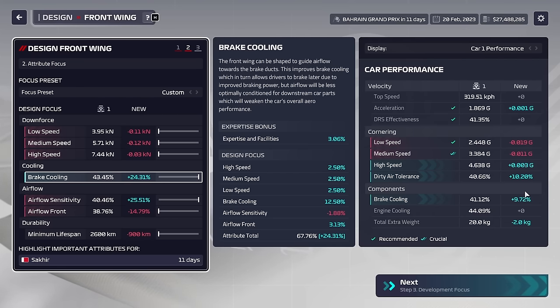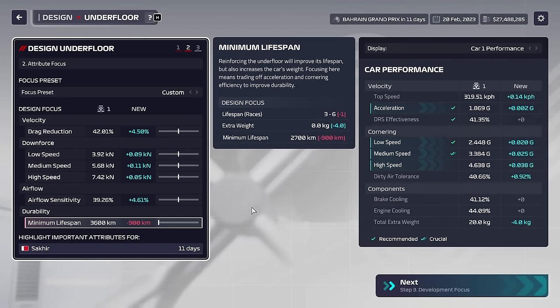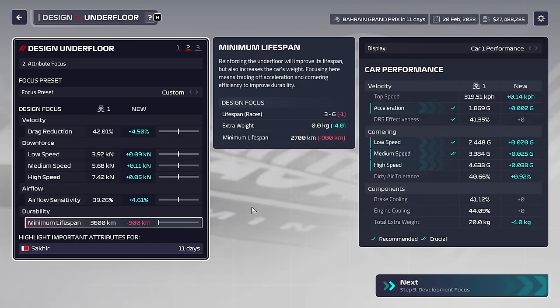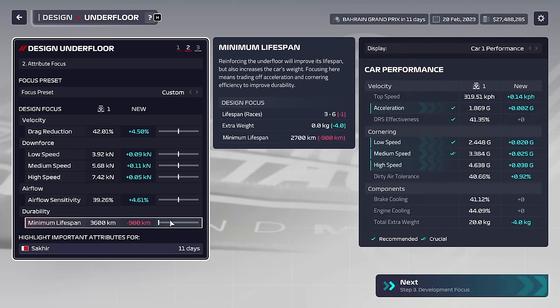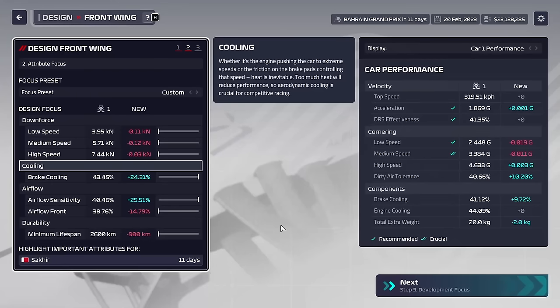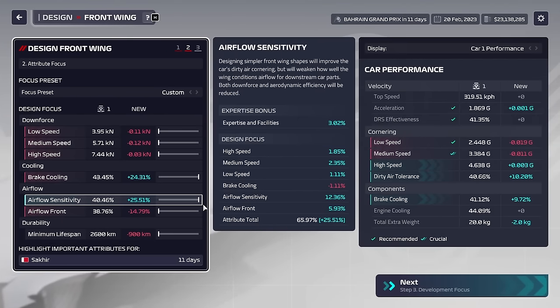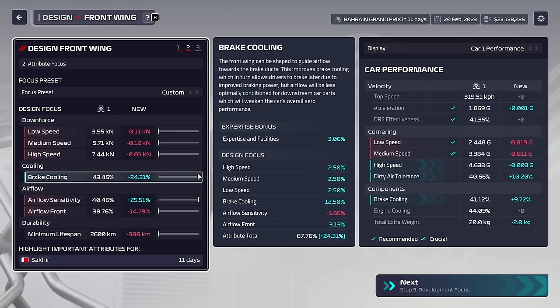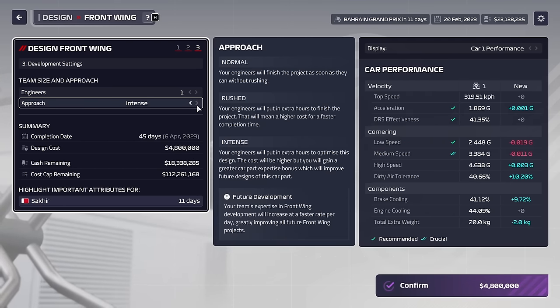Now let's quickly make a car with these stats and see how it stacks up against the grid. Here is our underfloor about to be manufactured — full CFD, full wind tunnel, balance with everything in the middle except for lifespan. For the front wing, we're doing the split: half airflow, half brake cooling, lifespan set to minimum, and of course we're using intense design.